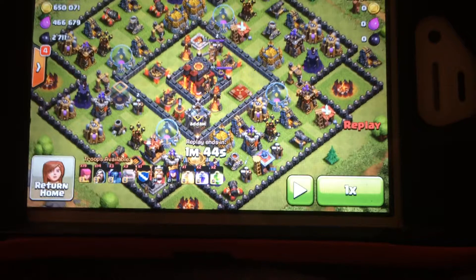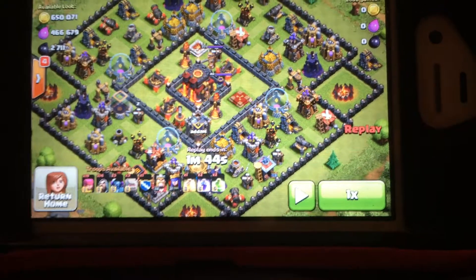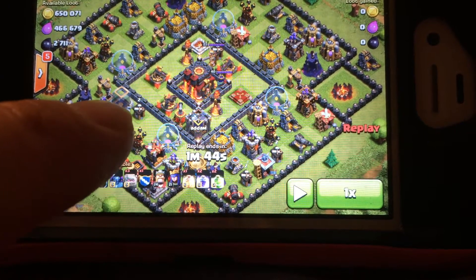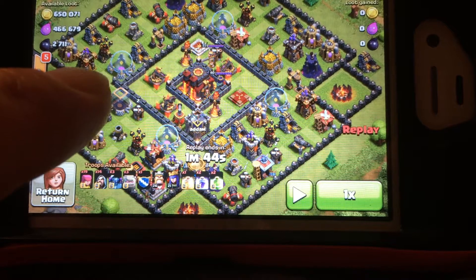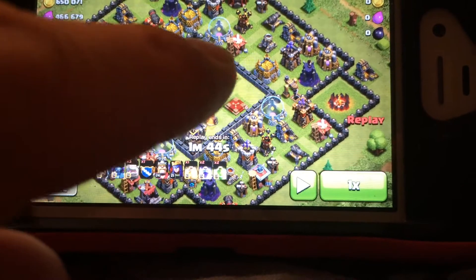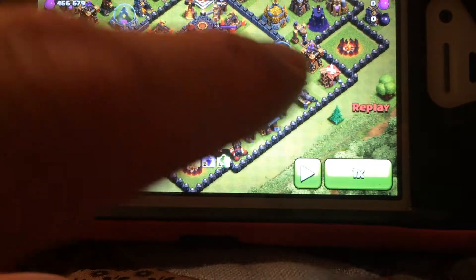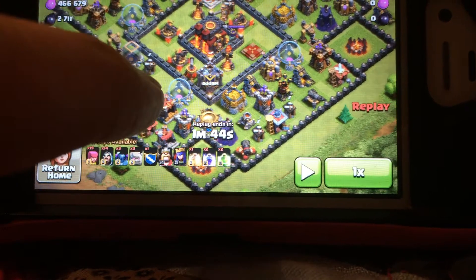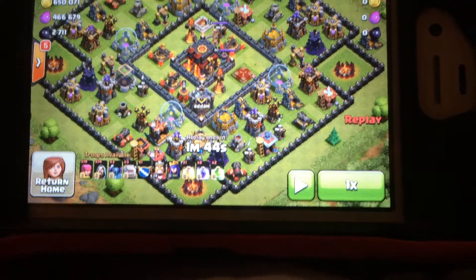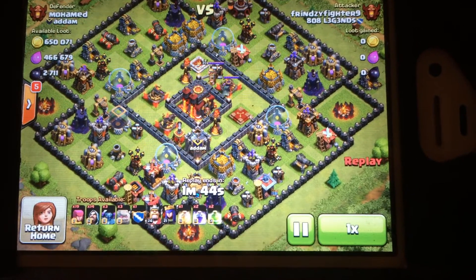I didn't go particularly for the middle. You'll notice he's got what I call the storage layout — the storage, elixir, and gold collector layout — where you have weapons on the outside and storages, collectors, and non-defense buildings on the inner part of the circle. There's really no way to connect defense to defense all the way into the middle, so you're probably not going to get the middle with this layout unless you get lucky. I'm not going for the middle anyway — I'm going for the loot.